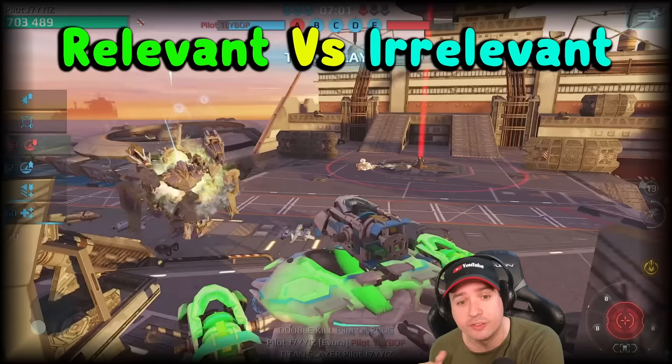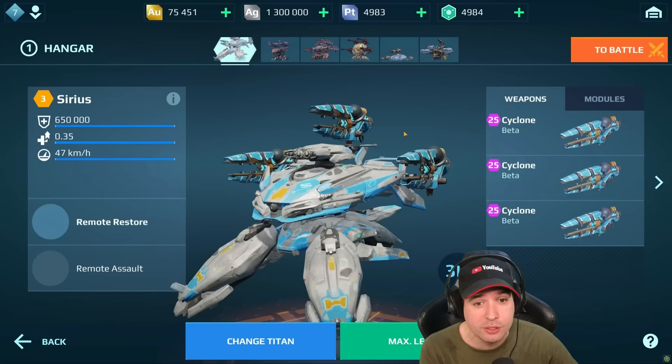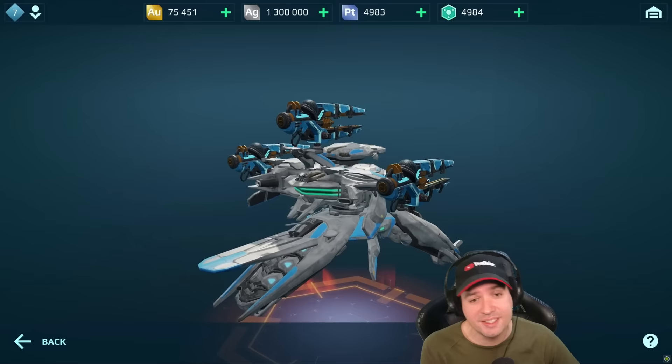What's up friends of the good mood, this is Mani and welcome to relevant versus irrelevant weapons. Like this where you instantly delete a titan in 3 seconds, or this where you fire for 5 seconds and it looks like you're throwing rocks, right?